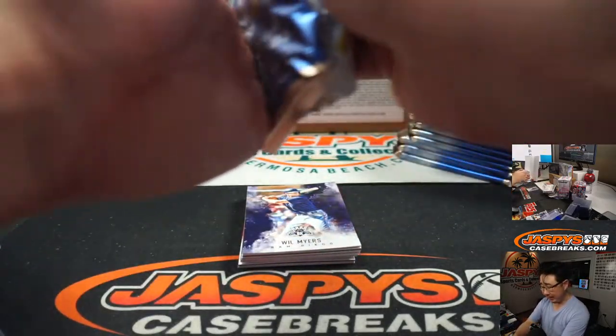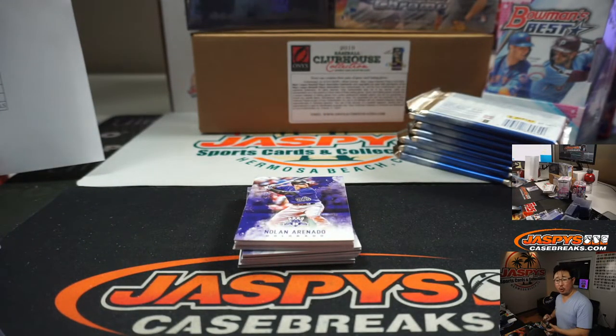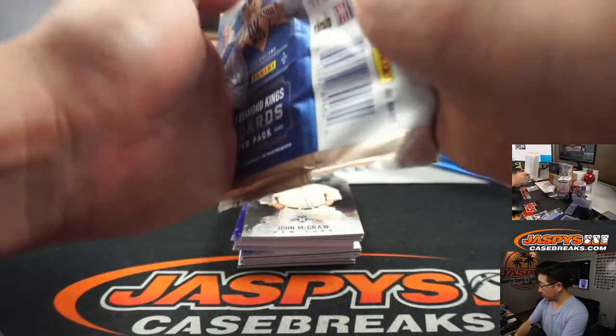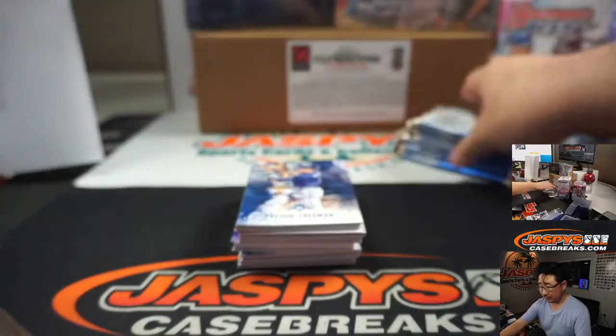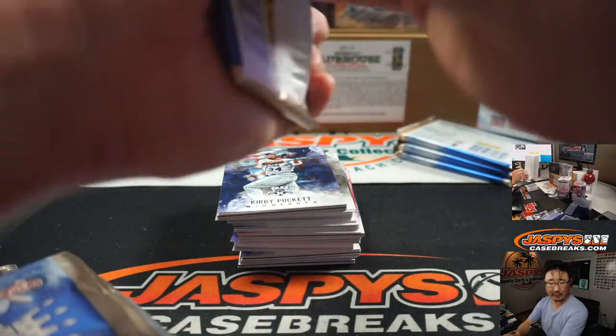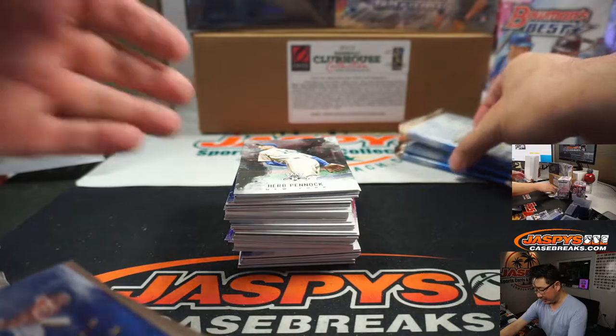Remember, that football mixer we're giving away - $200 of break credit in that break, tonight only. Doesn't necessarily have to break tonight, just has to fill tonight. The 10-box post-draft NFL mixer, three spots left with $200 break credit giveaway. That'll probably be the last break of the night - or maybe we can do a very short break afterwards, but it'll pretty much take us close to the end of the night.